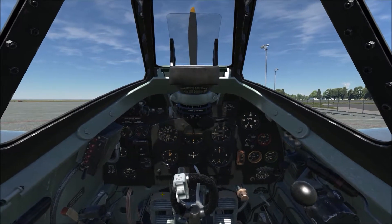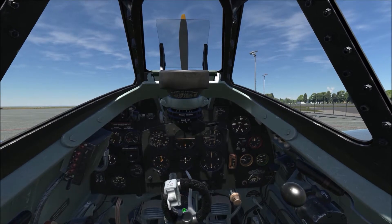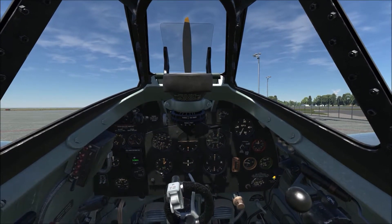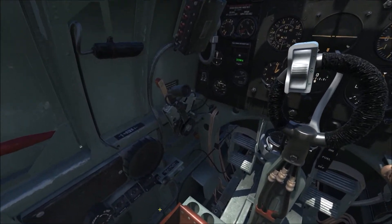Next we need to crack the throttle open enough to make the lights come up on both the undercarriage and the fuel — and there they are, undercarriage lights up, fuel lights up.